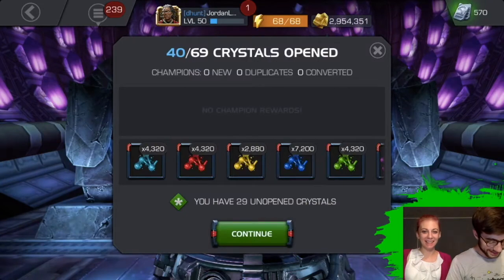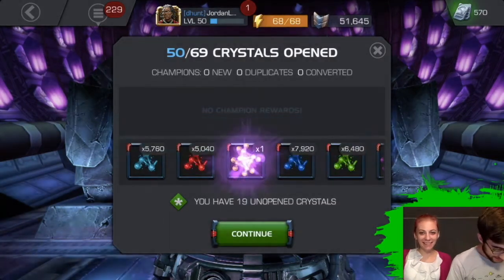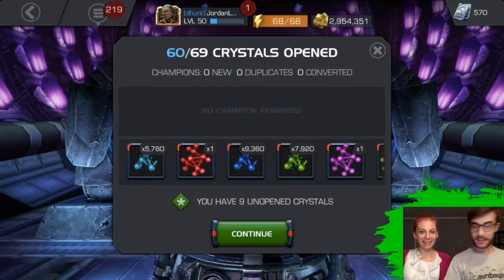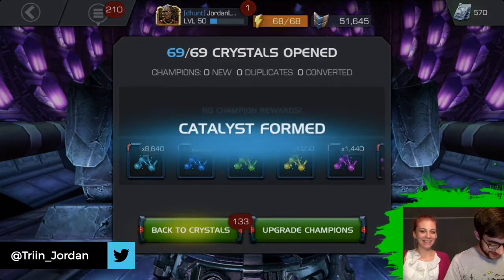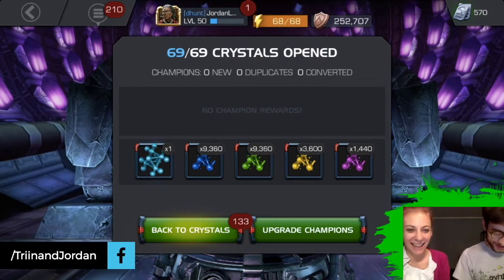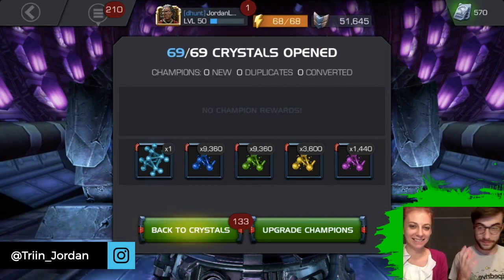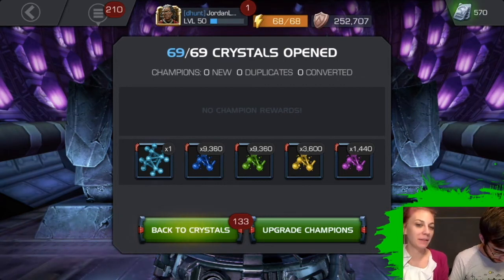Now I have two Mystic Catalysts. Another Mutant — what the hell? And a Skill. This is beautiful. This is a gorgeous opening. And a Cosmic. But that's all the fragments added up — they're not actual fully formed tier four class catalysts. But your thing looks way better now.